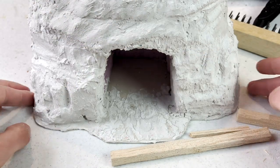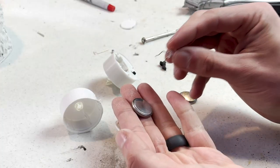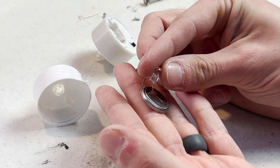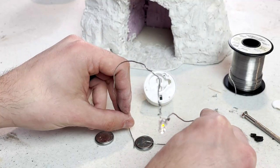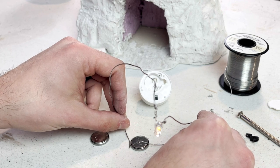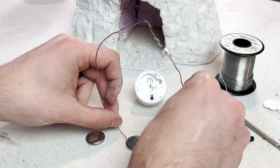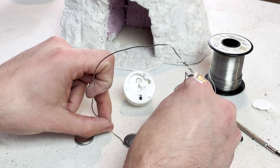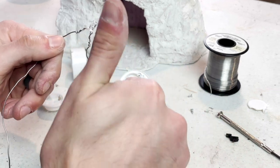I also wanted to attempt to add a flickering light at the main entrance of the mine. I ripped apart a few tea lights and gathered up some soldering wire so I could create a longer connection to the battery that powers up this tiny addition. At this point I'm doing a little experimenting, and you'll see later in the building process me completing the finishing touches on the lantern and the balsa wood.